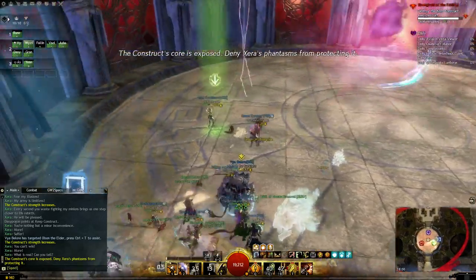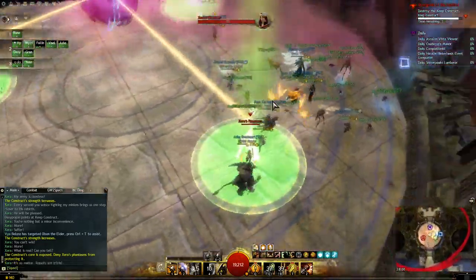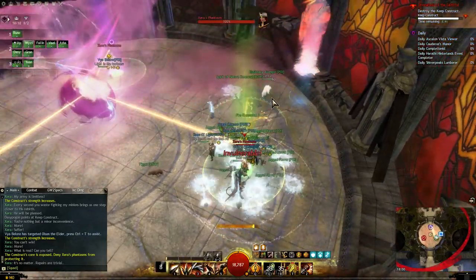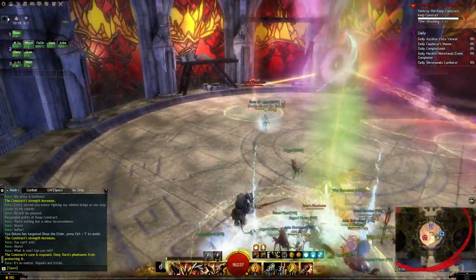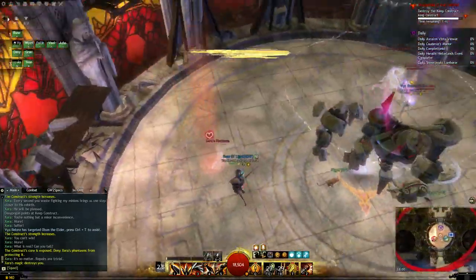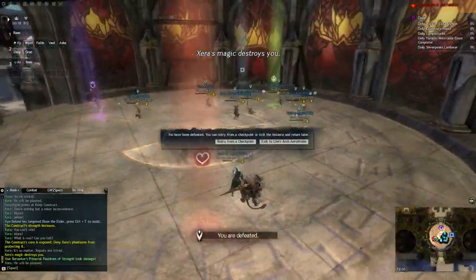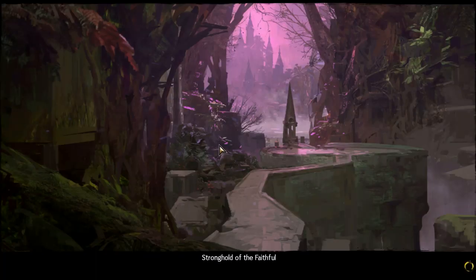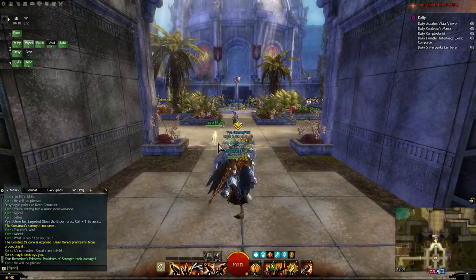We phased it now. On this phase, if you see these three circles, what we need to do is have at least two people on one circle. If that doesn't happen — this happens — and that's not good. Okay, that's a good explanation.